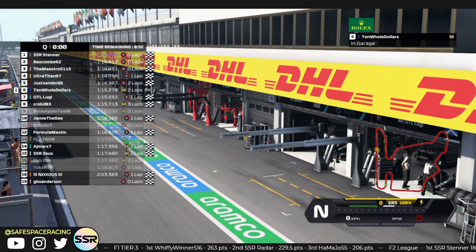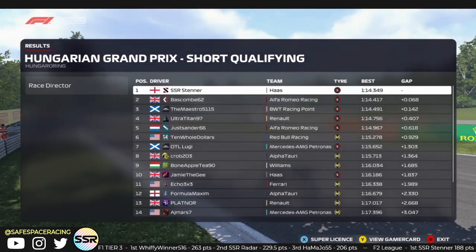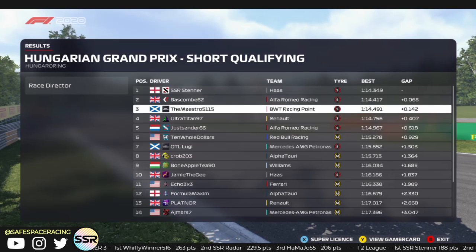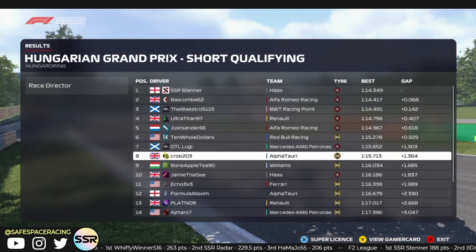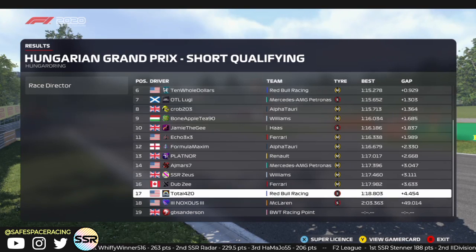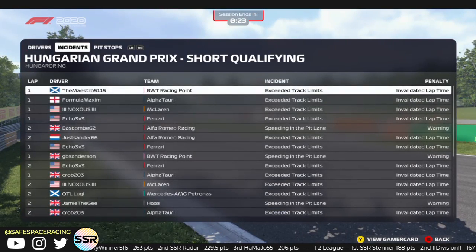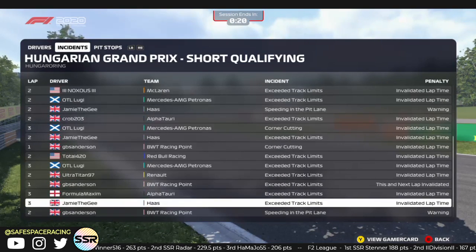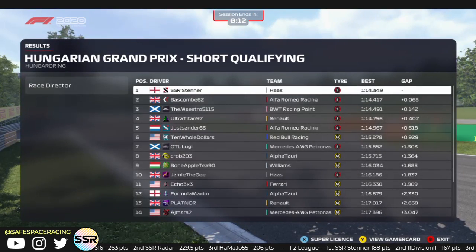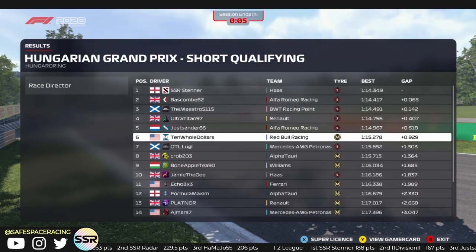The top 5 are all on softs — my mistake. The first medium runner is Ten Old Dollars. Even though he's further back than he's accustomed to, the mediums are very, very strong in the race. You can see Bascom and Stenner are very close on time. The top 3 separated by only a tenth and a half. The starting order: Stenner P1, Bascom P2, Maestro P3, Titan P4, Sanders P5, Ten Old Dollars P6.